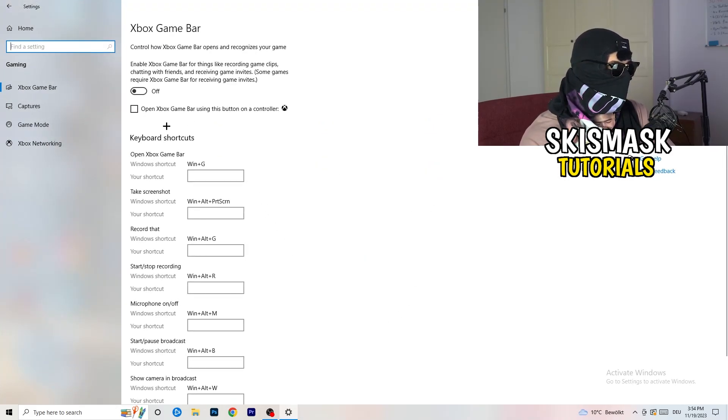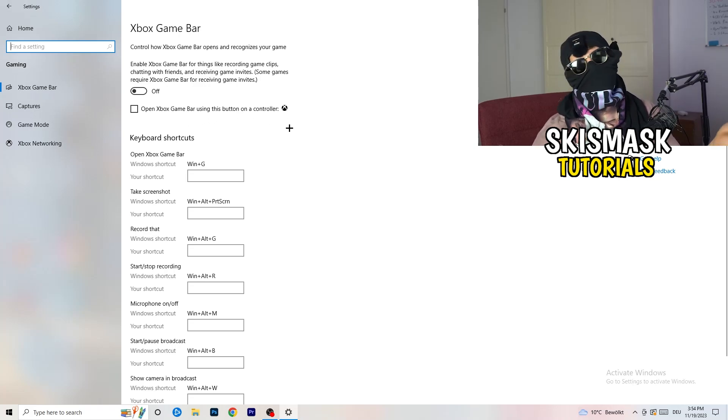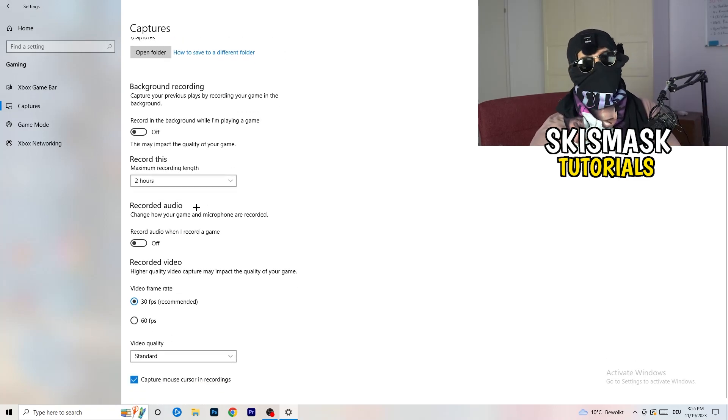In Gaming settings, turn off the Xbox Game Bar because you don't want anything unnecessary running in the background — especially on low-end PCs, Xbox Game Bar can cause a lot of trouble with launching and general performance. Also click on Captures on the left side, go to Background Recording, and turn off 'Record in the background while I'm playing a game'. If you want to record your gameplay, use proper software like OBS instead.